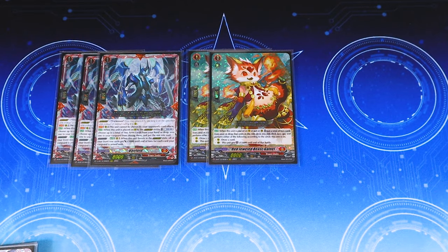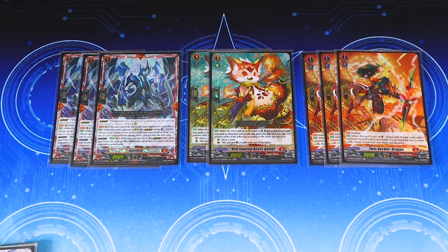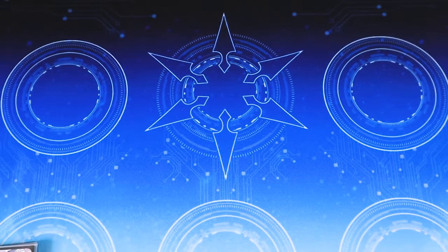Next we have our three copies of Twin Buckler Dragon. Running three because we run the one Elementaria, making room for that — but pretty much the same as always: three PGs, one Elementaria. That is it for grade ones.